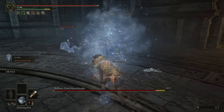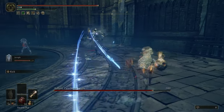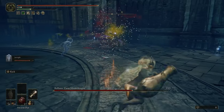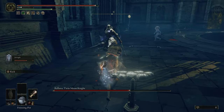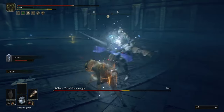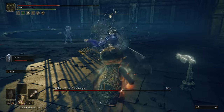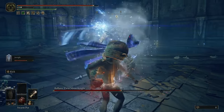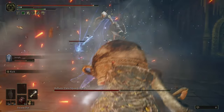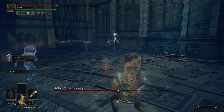I nailed down the strat I wanted: using only frost and swarm pots. My summon and I start off by causing frostbite and he gets a nice poison proc on the boss as well. She plays nice for a bit by standing in one spot, allowing us to get big damage in with the swarm pots. Whenever frost falls off I try to reapply it, since my summon likes to throw fire pots at her removing the frostbite. Even though she is weak to bleeding, the swarm pots can be difficult to pull off — they are most effective when the target is in one spot. Rellana has moments where she's stationary but also moments where she's dashing around the arena.